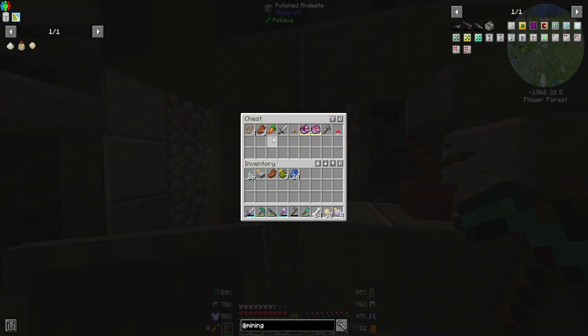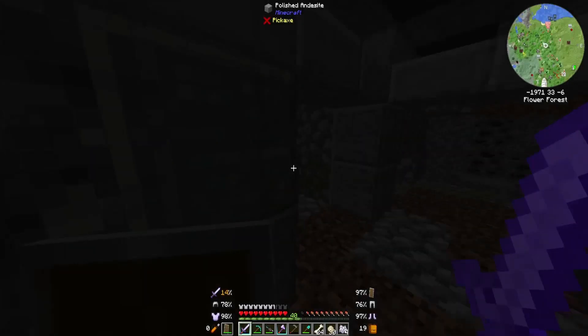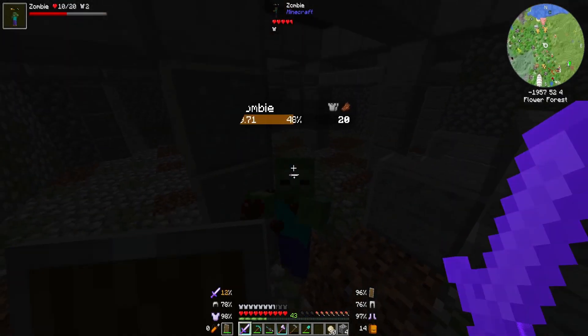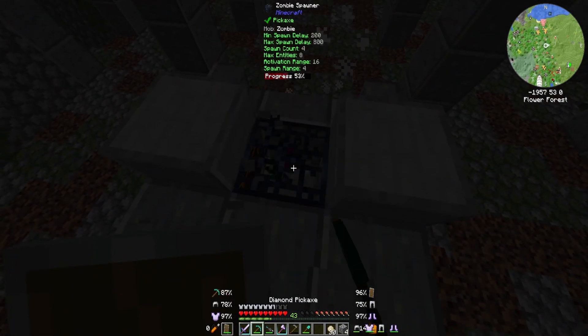Fire aspect, punch — absolutely not. Oh come on, stop giving me iron and stone. Give me the pickaxe. This is the bit that leads to the surface normally because there's a spawner in the middle, right there.